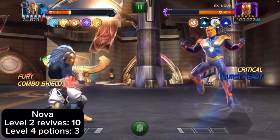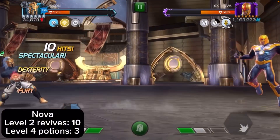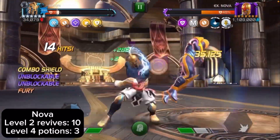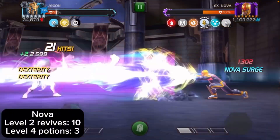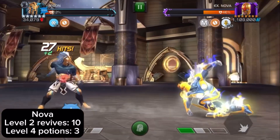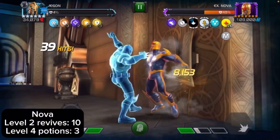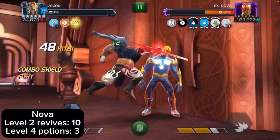Finally we got Nova — 10 level 2 revives and 3 level 4 potions. I used 10 because he kept throwing his SP3, and he'll go unblockable with his SP2. I'm not great at dexing his SP2, though I can dex the SP1 sometimes. Sometimes I'll throw a heavy and he'll back away and I won't connect, then he'll go in for a combo. He gets his unblockable charges whenever Agon hits him, and if you get too many nova forces things you start to degen a lot. It's annoying mainly because of the power gain.